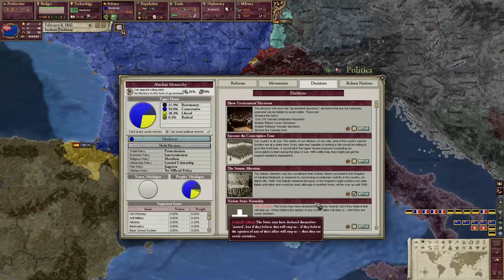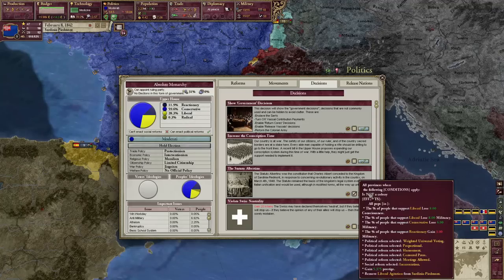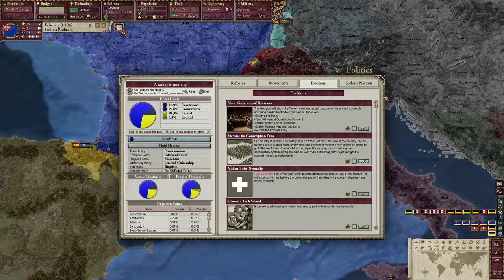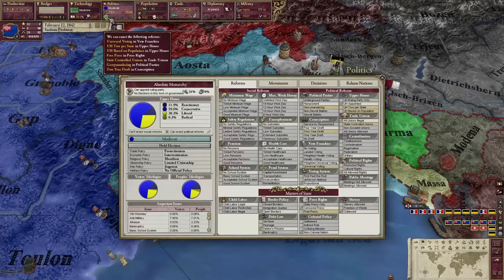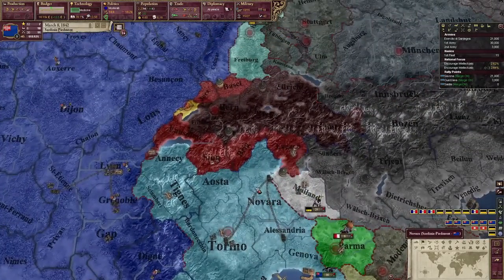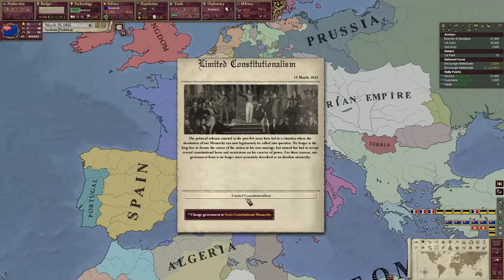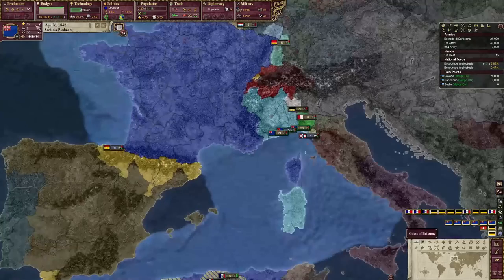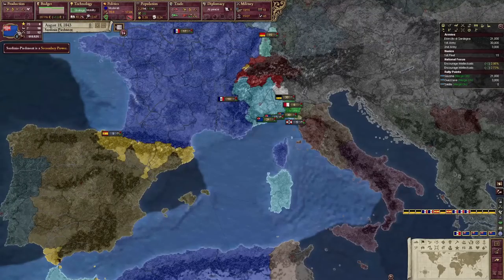Isn't there supposed to be a Spanish civil war or something that could maybe make them not great power? Anyway, we will be doing the Statuto Albertino, which means we will do some democracy and then get rid of liberal agitation — less rebellion. Throughout the game, one of the things we are going to have to fight a lot is rebellion, because we're going to be so far over the infamy limit that everybody's going to be at war with us, so we probably shouldn't be at war with ourselves. That would be bad for business. We're back to number eight again.